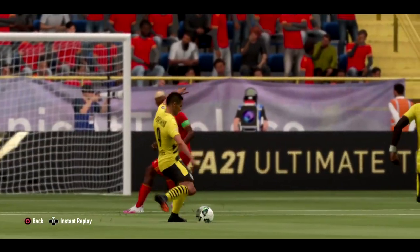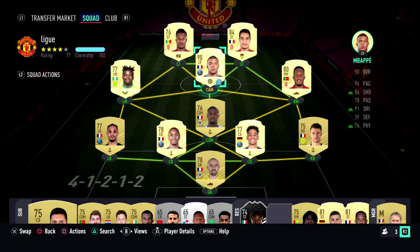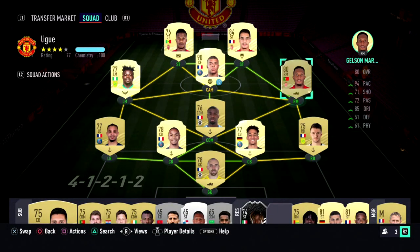I'd say these two are the mainstays. You don't need Ben Yedda obviously, but Mbappe — unless you don't have your loan Mbappe — you literally have no reason not to use him. Simon was actually really useful; he's very fast and a Hawk on him is not too bad. That shot power is quite good this year. Gelson Martins is really good as well. The mainstays I'd say are definitely these two, or Jason Denier — every time I've come up against him he was absolutely unstoppable.